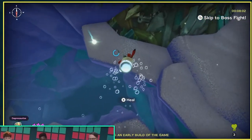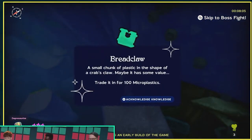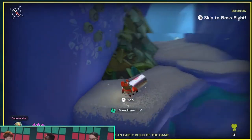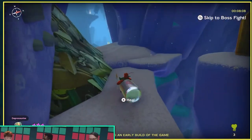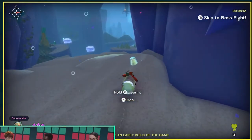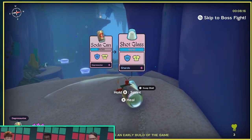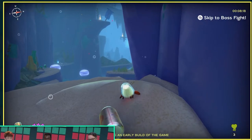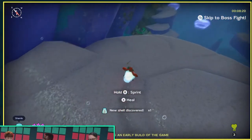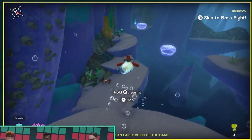Aggro Crab is clearly pouring their heart and soul into this game and adding their own flavor and sense of humor to the souls-like genre, and I think that's exactly what we need right now. The team has doubled in size since the creation of their first game, Going Under, and they've been able to improve combat specifically a lot more since then. Although Another Crab's Treasure has only been in development for two or three years, this is the dream game that Nick has been wanting to make even before he founded Aggro Crab.